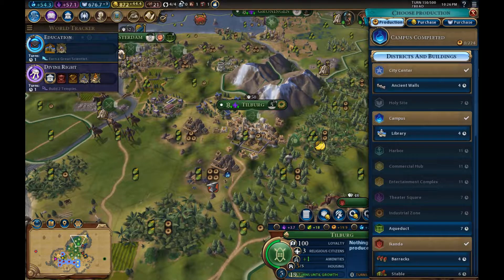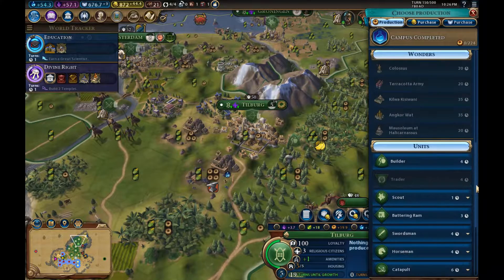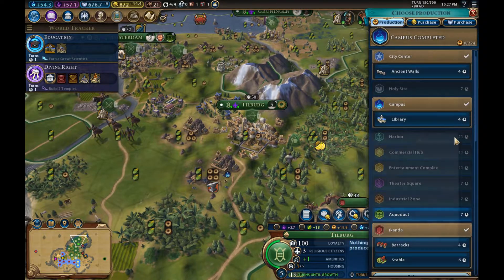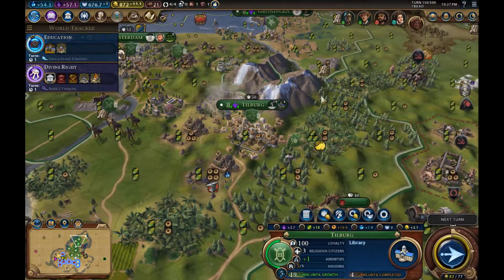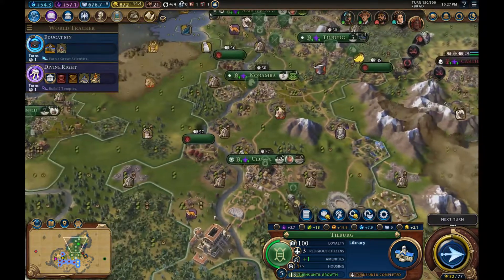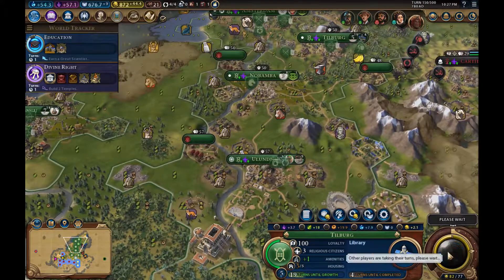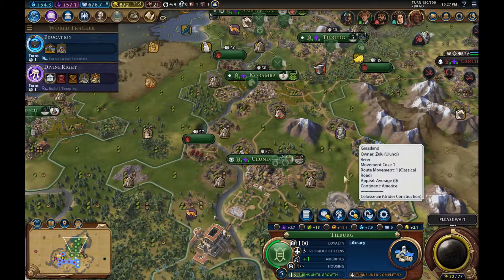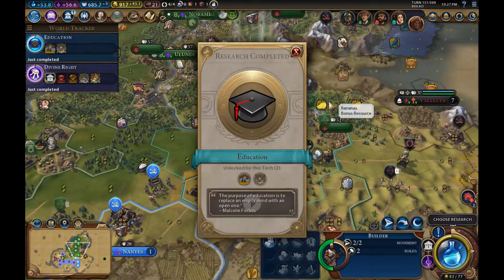Housing's a problem, but a library only takes four turns — I love a library. We are going to get universities next turn — the university of Alundi. Education is to replace an empty mine.